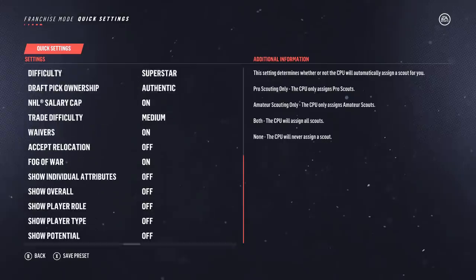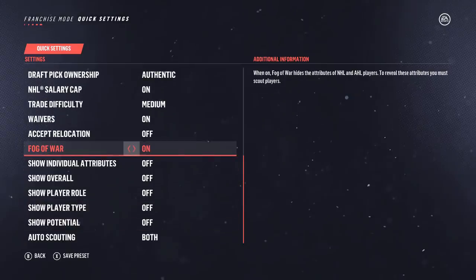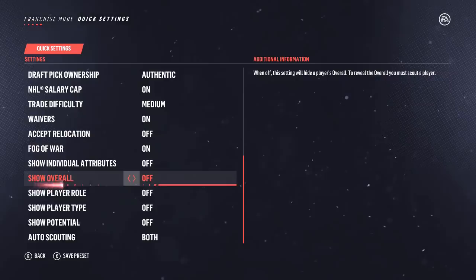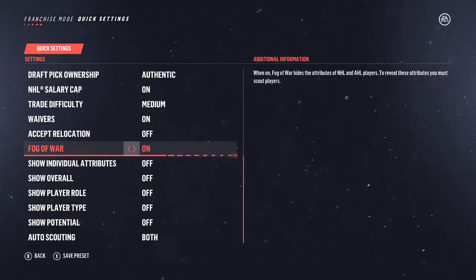At the start of franchise, the first thing you're going to want to do is go into Quick Settings. Go down to the bottom — here you have the ability to customize Fog of War. The additional information speaks for itself, you can customize this. For those who aren't familiar, we'll get into it once we actually load up. You can check edit lines, but there is certain information not only for prospects but for current NHLers and AHLers that you're not going to be privy to.